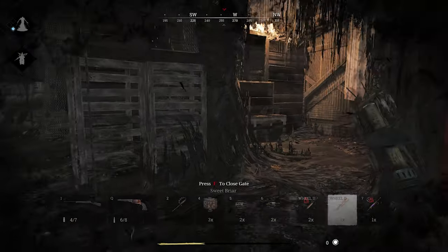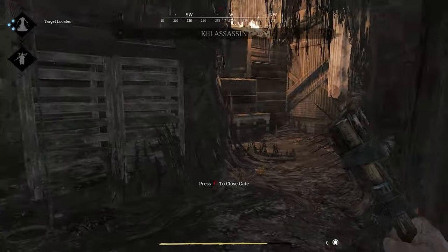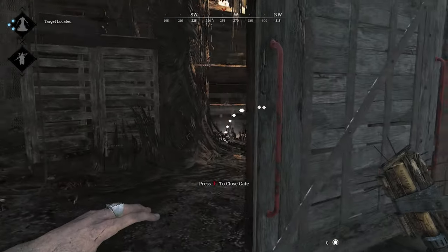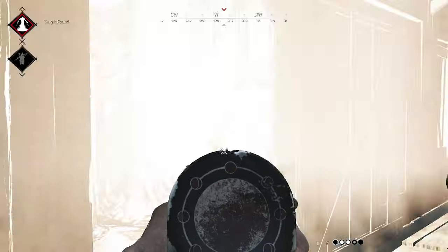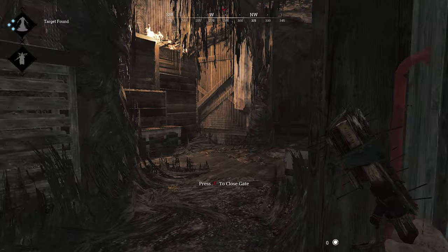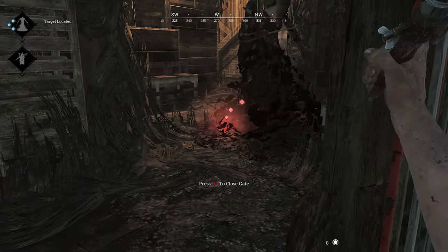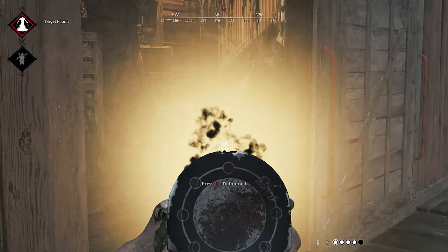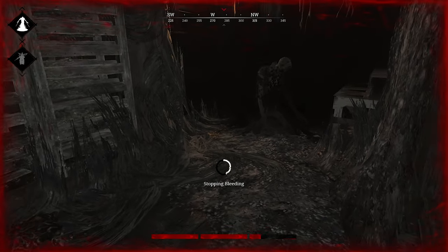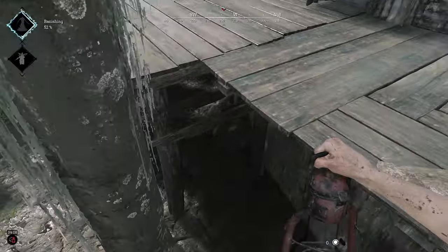A little side note: people say the Sticky Bomb doesn't work against the Assassin, but it actually does. Here's how: it's recommended to have Necromancer since there's a chance of killing yourself, but you can do it safely. I usually wait at the entrance for the Assassin to appear, then throw the Sticky Bomb at his bottom left or bottom right and shoot it with my shotgun or pistol. Every pellet that hits the sticky at the same time causes a separate explosion — and since shotguns shoot multiple pellets, you get multiple explosions.